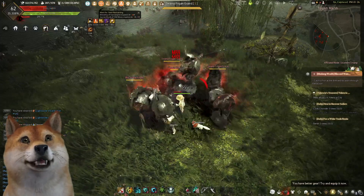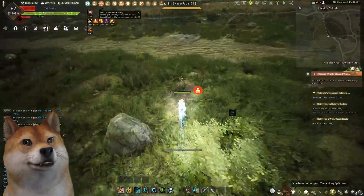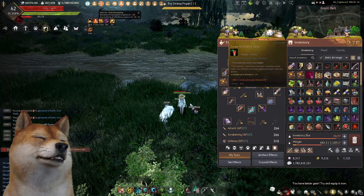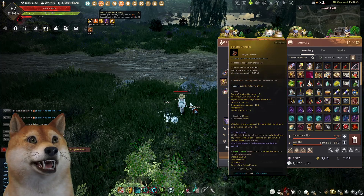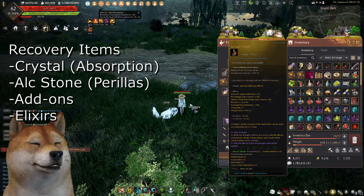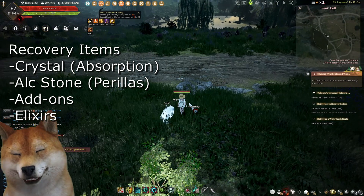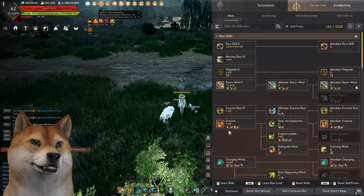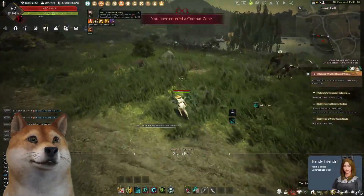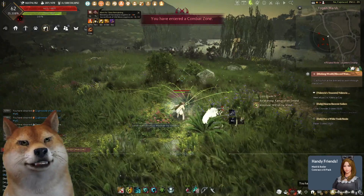I'm noticeably tankier now. What can you do with this information? If you look at items like Savage Craft, there's a stat called 'recover 1 per hit' — that means recovering health every hit. You can add that onto your add-ons as well. So now on certain skills I have sustain built in.